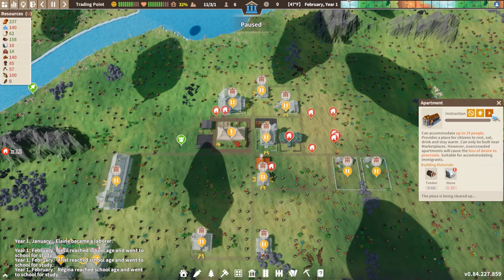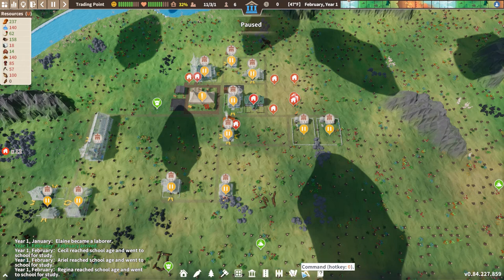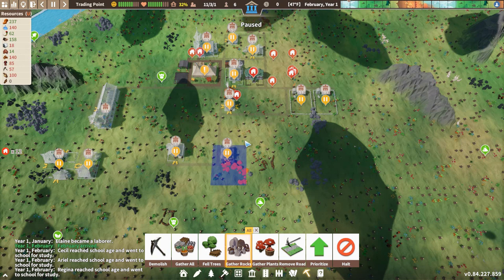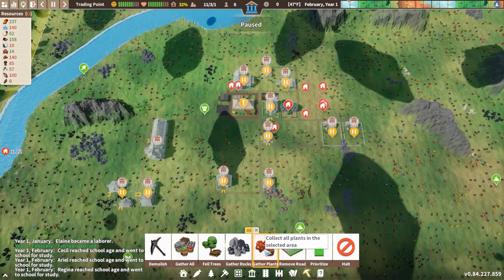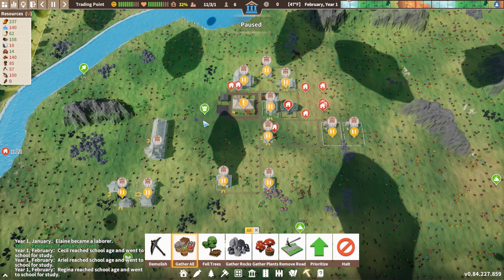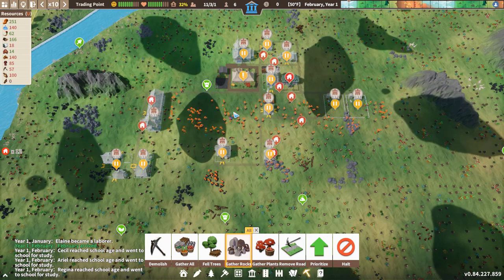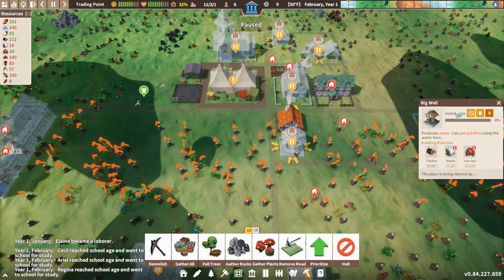Let's start building the boarding house - the apartment - so we can get everybody in the house. We will need some stone, so let's queue that up and increase the priority of that. Let's do a real quick gather all here. I was thinking about trying to keep some of these trees, because the plants grow around them and it would be nice to have them right here in the center of town. Let's get that and get in some stockpiles as well.